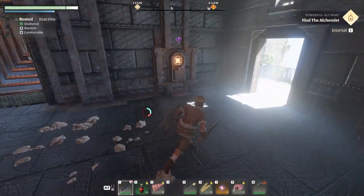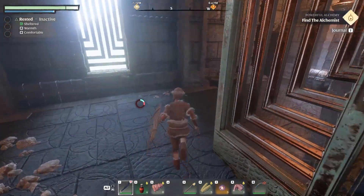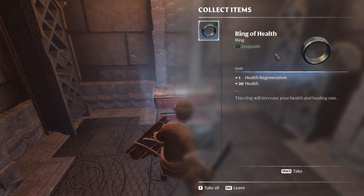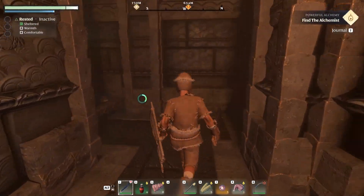Once you're here, you can go over here and press E. You'll find a chest inside you can loot — it gives you some good stuff, and it changes every time you come back.